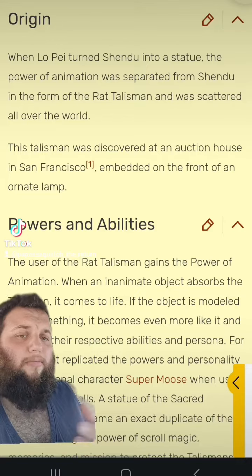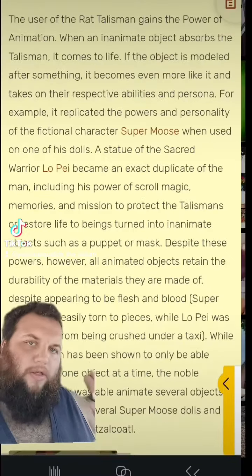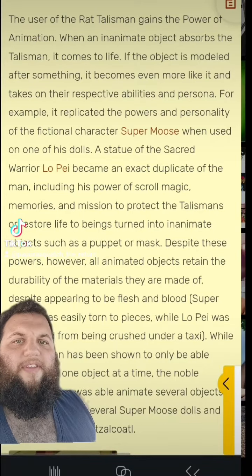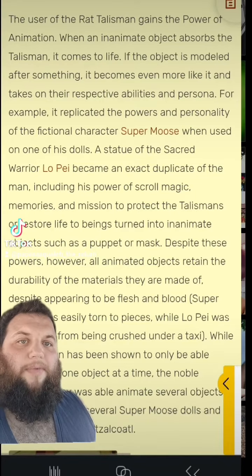Its powers are motion to the motionless, or it can animate any object. The user of the RAT TALISMAN gains the power of animation. When an inanimate object absorbs the talisman, it comes to life. If the object is modeled after something, it becomes even more like it and takes on their respective abilities and persona.